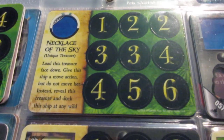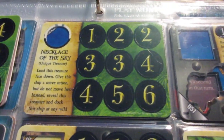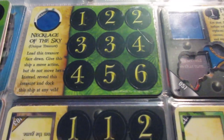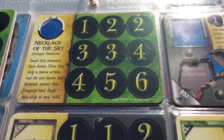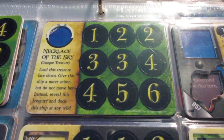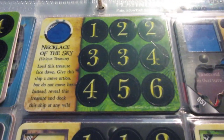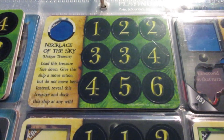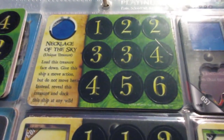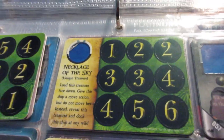Necklace of the Sky — load it face-down, and you can dock it at any wild island in play. For the rest of the game, no ship can load this treasure from that island, but you can use it as a surprise tactic — dock it at a wild island near your opponent's home island, then zip over and raid. The English used it in Vassal Campaign Game 1 with the Dreadnought against the Cursed to teleport a big gunship right into the middle of their operations and blast away. The Cursed did something similar in Commanding the Oceans in 2017. So Necklace of the Sky is a pretty cool teleportation UT — and that wraps up collection review series number 22.